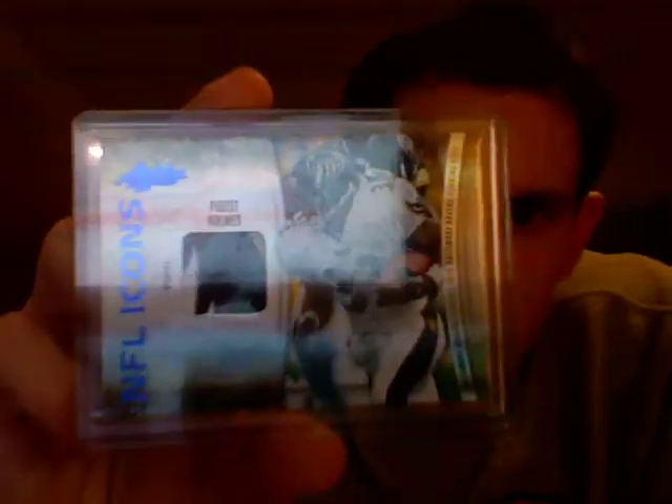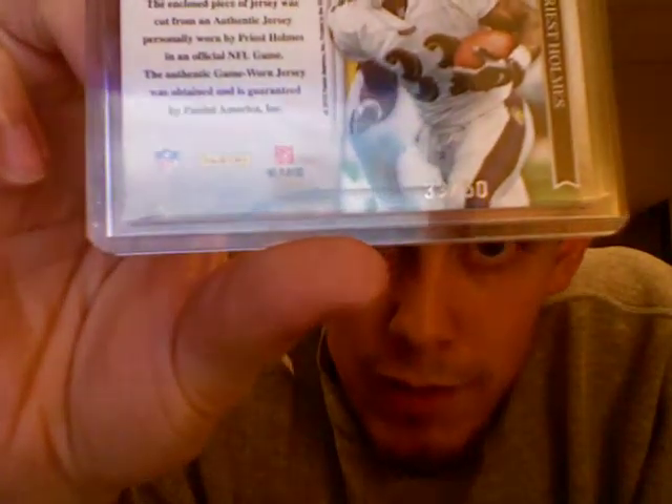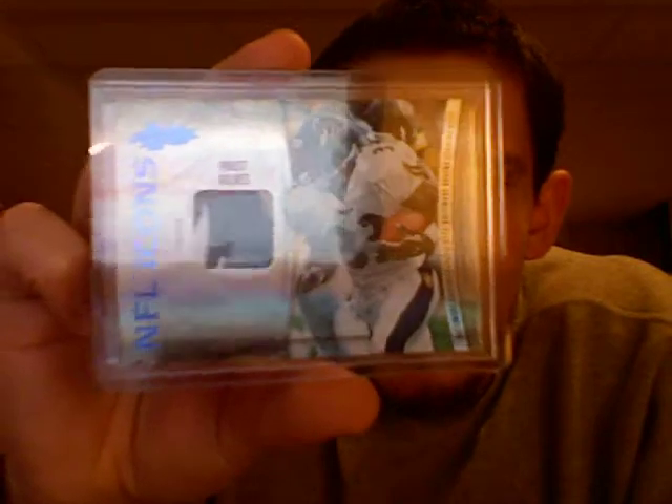And then I have some other stuff, mostly autos. But I actually ended up pulling this in a box of Absolute from this year. If you see, it's got that Ravens logo, part of the old school one — the wing on there. And it's actually numbered — you can see on the back there, 33 of 50, which on the card was his jersey number with the Baltimore Ravens. So a really nice patch card.